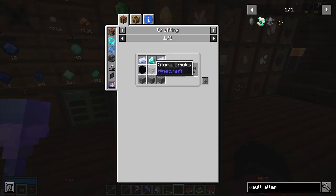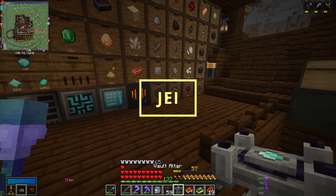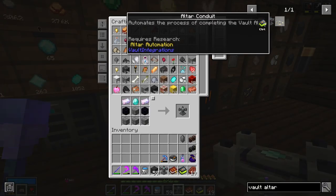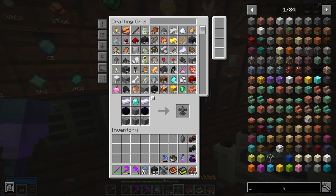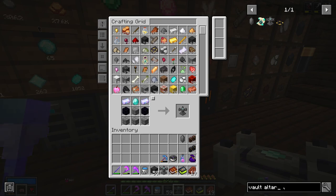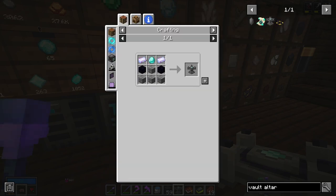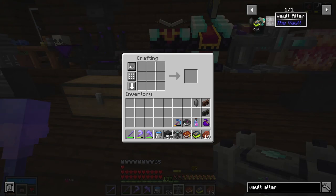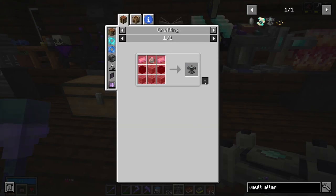To craft your vault altar, you're going to need four stone bricks, two obsidian, two chromatic iron, and one diamond. If you ever forget how to craft something, you can use JEI — Just Enough Items — which is a mod included in the pack. This mod allows you to search things; if you type in vault altar, you can click and open it to see what you need to craft. If you're at a crafting table and have the items in your inventory, you can simply hit plus and it will bring that crafting recipe into the grid for you.